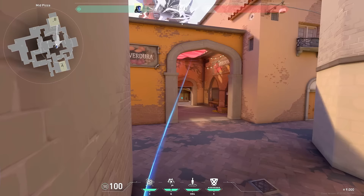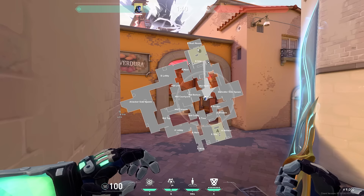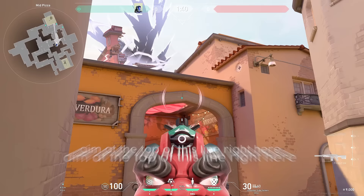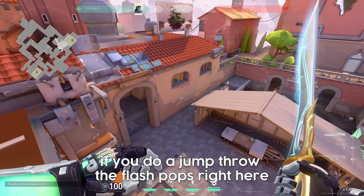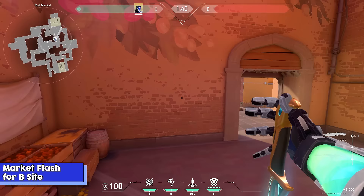Since we are still mid — if you're stuck at pizza and they're rushing your guys on B, a flash I like to do that helps your guys at stairs or lane fight anyone peeking site as they're coming out: aim at the top of this line right here and just do a jump throw. The flash pops right here blinding anyone coming out. If you're at market and you want to have the same effect and peek yourself, I see a lot of players just flash out of the smoke and get tapped.